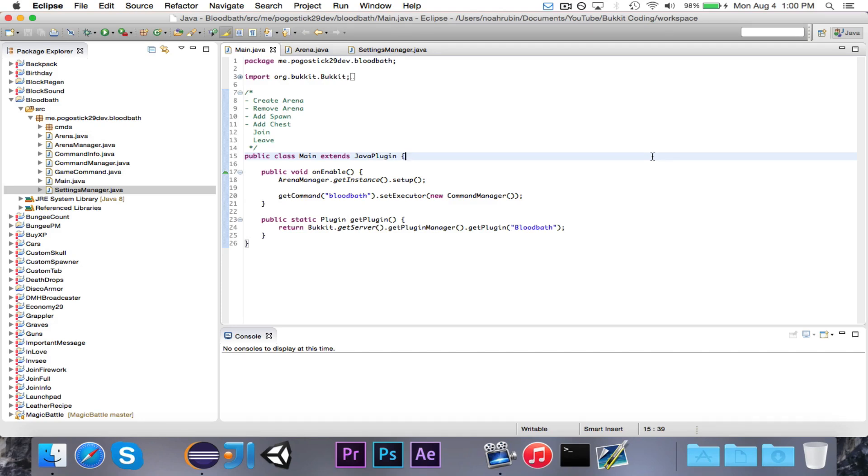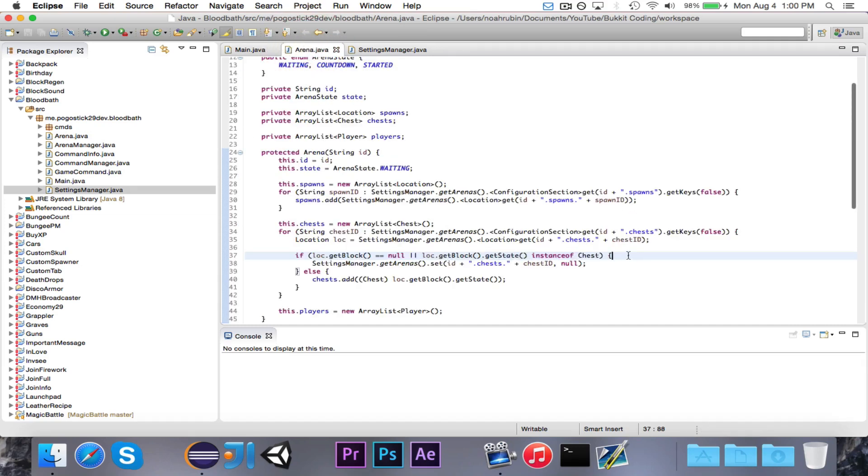Before we get into that, I need to fix two mistakes that I made. The first mistake pointed out by a few people is over in Arena at line 37. I have this line for loading in the chest, and I say that if the block at the location is not null or the block is a chest, then I remove it. What I meant to say is if the block is not a chest, so I need to negate it. If the block is null or the block is not a chest, then we want to remove it because it's obviously not a chest anymore.